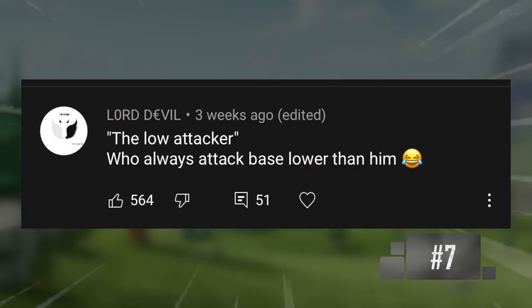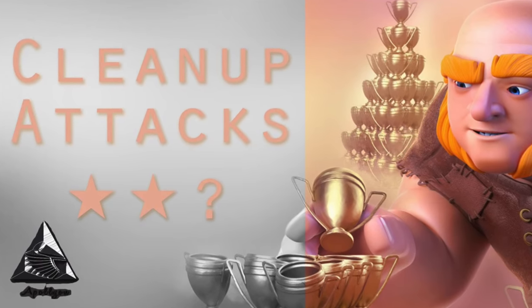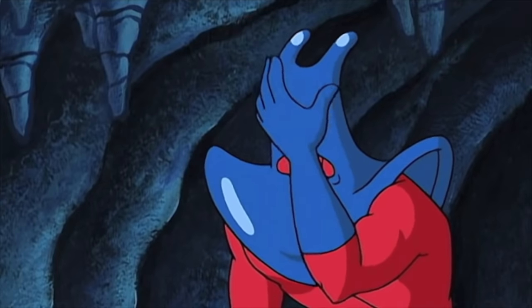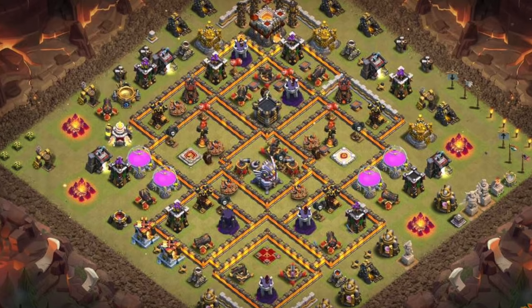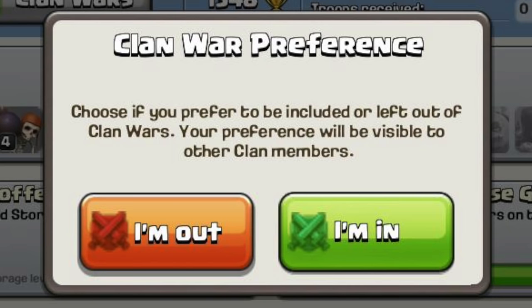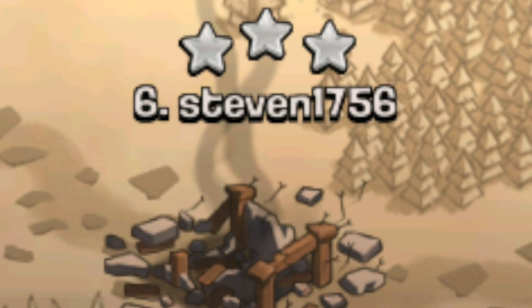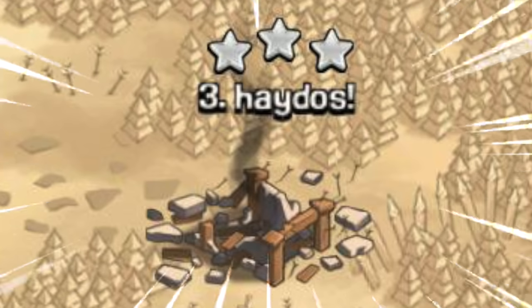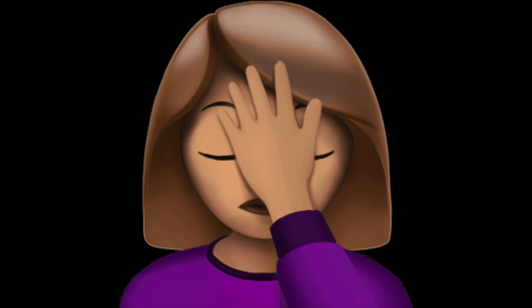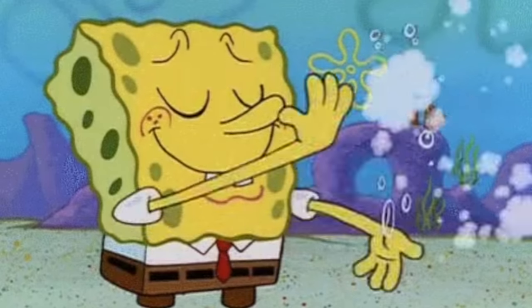The low attacker — who always attacks bases lower than them. I know most clans have a rule where your second attack goes lower for the three-star, but some people attack lower for no reason. If you can't attack a base similar to yours and do well, why'd you opt in? I've seen players at the top of the clan suddenly go for a base way lower than them, then brag about how good that three-star was. No — no one's impressed. You got a three-star on a rush base. There's always that one dude who attacks lower bases and thinks he's doing an incredible job.